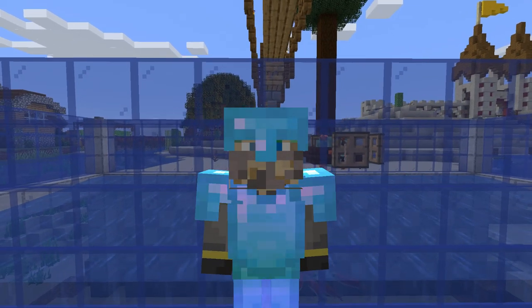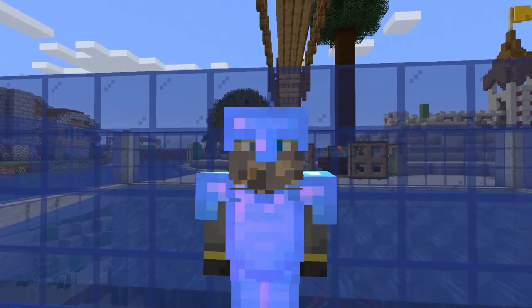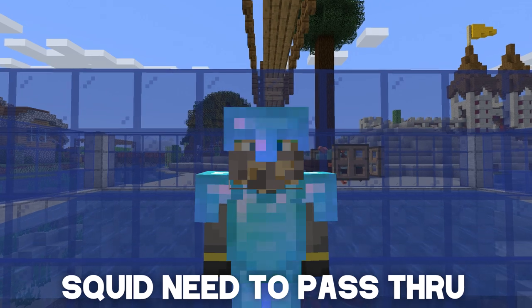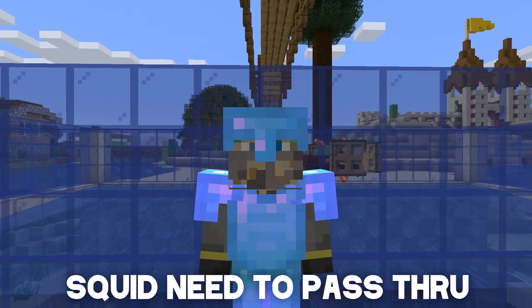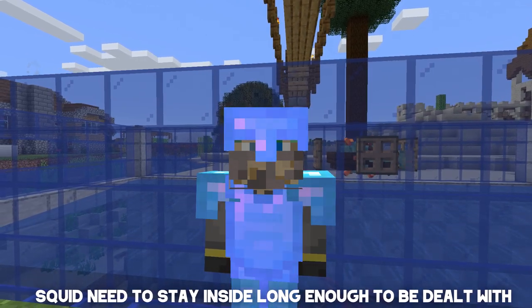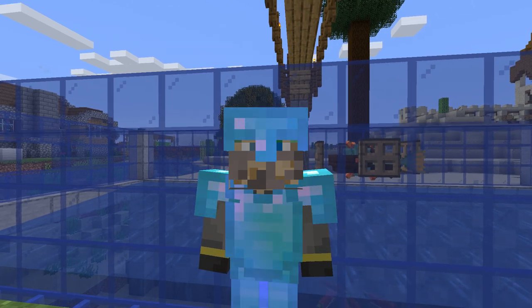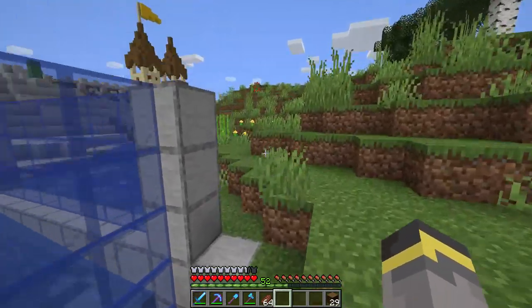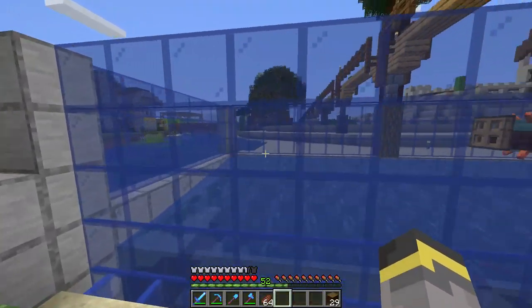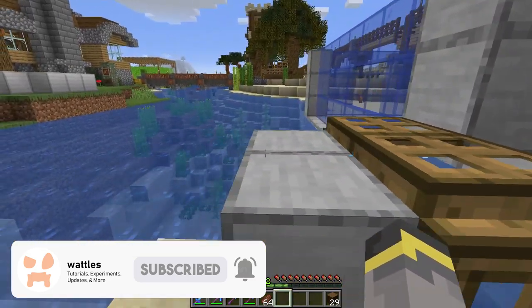But does it work well? Kind of. When I built this, it would work better if we didn't have so much water around here. Basically this farm relies on squid actually deciding to swim through this aquarium-shaped thing long enough for Ian 2 to take them out. Ian 2 takes two hits to remove a squid. After the first hit, they usually swim far away. I extended this side of the farm four or five blocks, which was really hard to do.